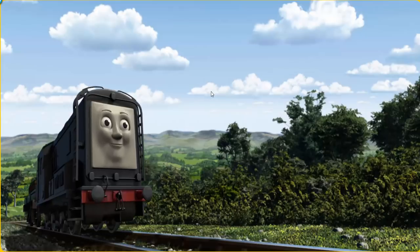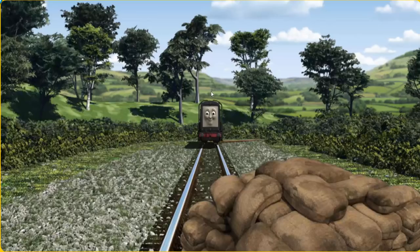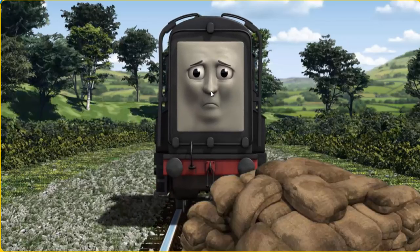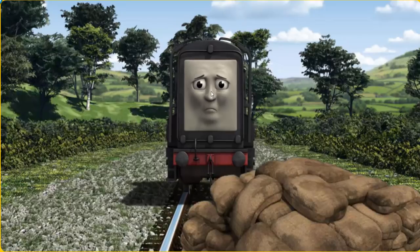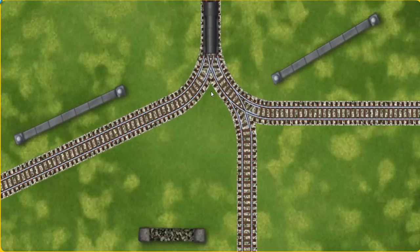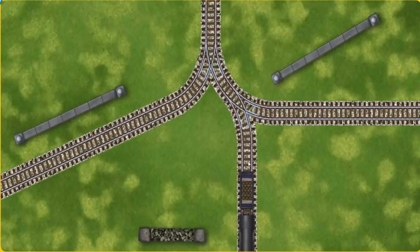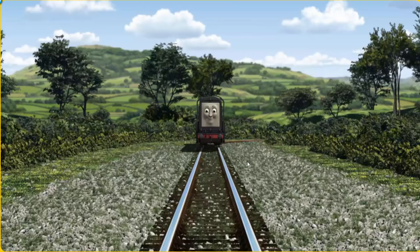Diesel set out for the steamworks. Suddenly the tracks were blocked — Diesel had to stop and needed to go a different way. Help Diesel find the track that goes nearest to the shortest wall.